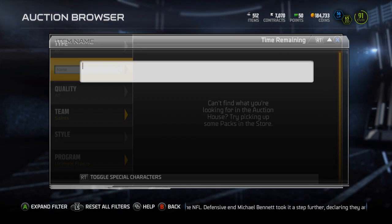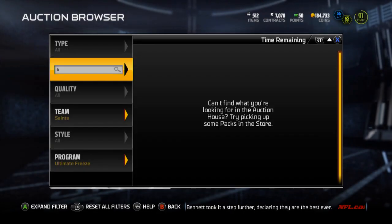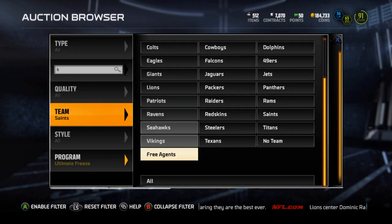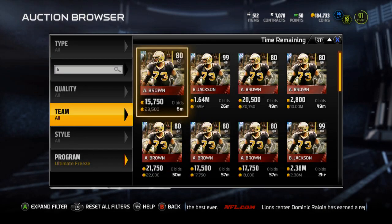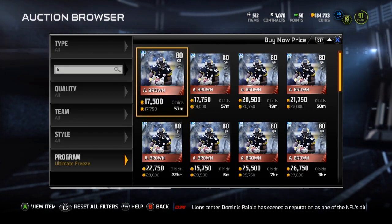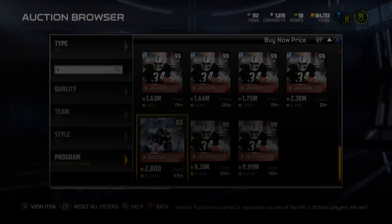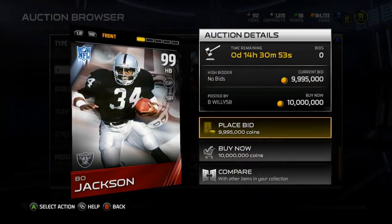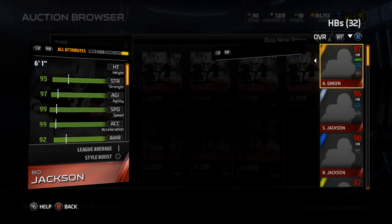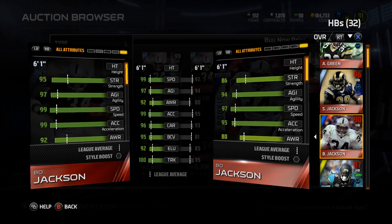Ultimate Freeze. I have it on Saints — show me Bo. All right, here we go. Bo Jackson, 99. Let's throw up the comparison with the 90 overall Bo. So you can see a pretty crazy increase in strength.